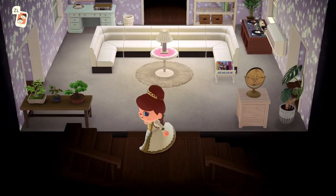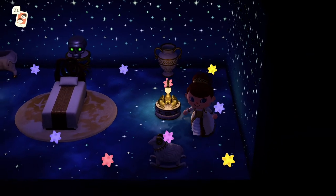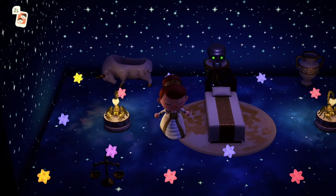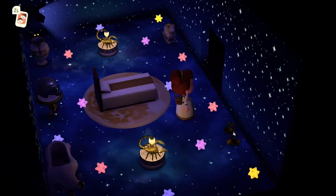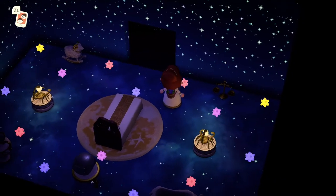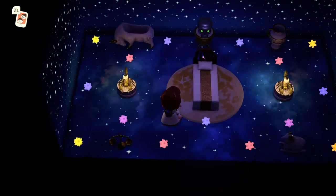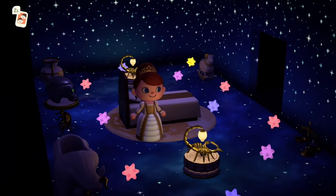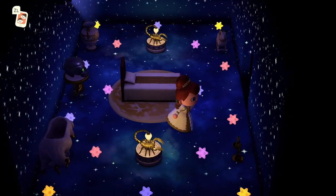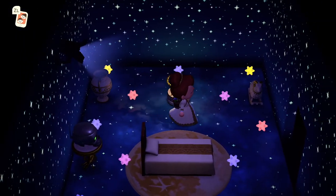Let's check out the upstairs — we have another Celeste room. The astrology items look amazing yet again. I just feel like if you're going to put the astrology items in a room, you have to do it with this wallpaper and flooring — they just go together so well, and this moon rug is so cute. This is where she goes and dreams of other islands. I love these star fragments — the colors are so cute.